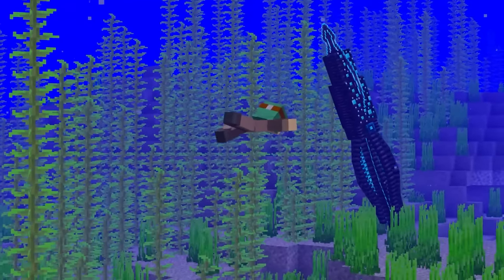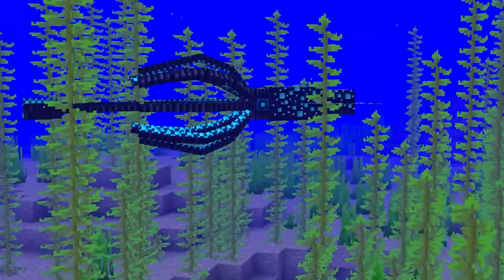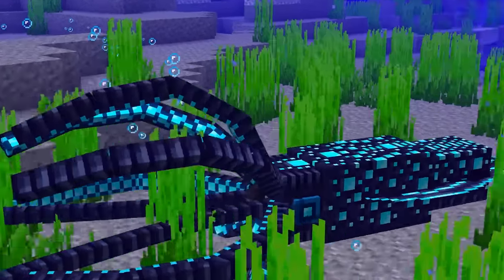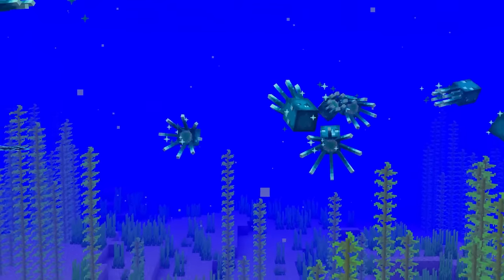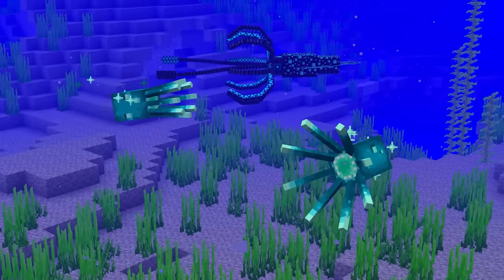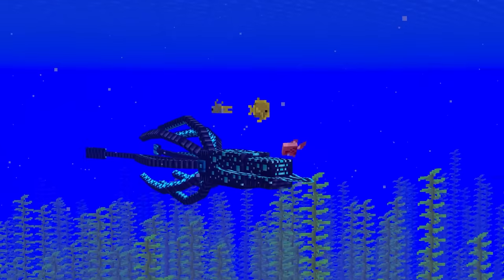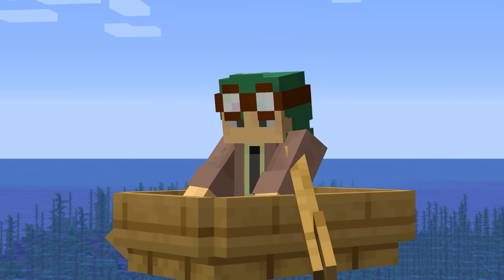Exploring the depths of the ocean, you might run into the mesmerizing giant glow squid. With its captivating bioluminescence, this is a real beauty to behold. Very seldomly, this creature will emerge from the depths to find food. Be careful, as it uses its colors to lure unsuspecting players to their doom. Because once spotted, this creature swiftly drags its victims down to the depths of the ocean, ensuring they're never seen from again. Well, at least you're safe in a boat.